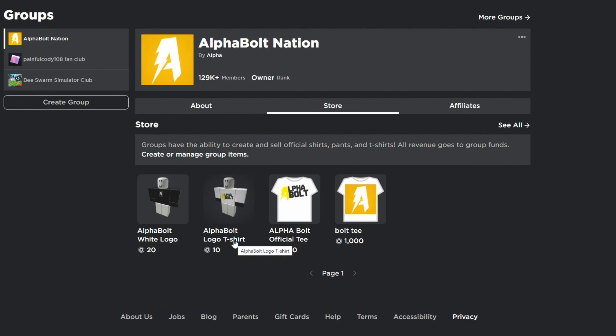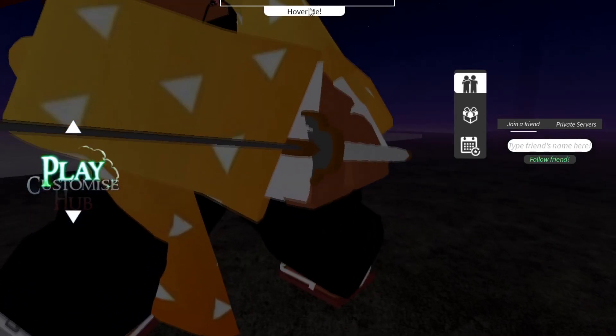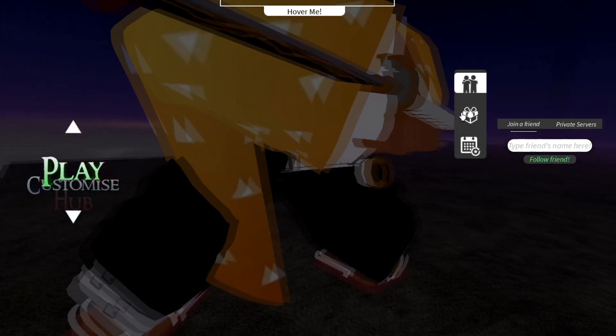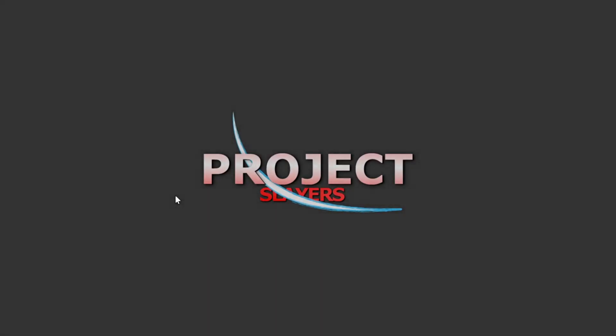In today's video we're going to be inside Project Slayers, and I'm basically going to show you guys all the working codes as of today, November 12th, 2022. Make sure you watch all the way to the end and don't skip any parts, because if you do, you won't be able to get the working codes and free items.